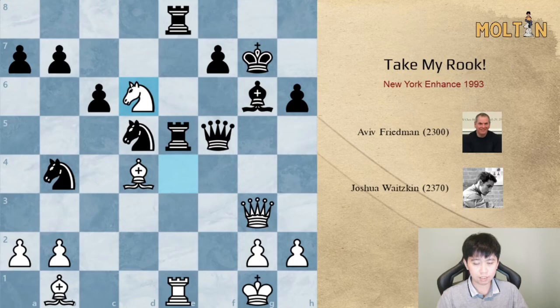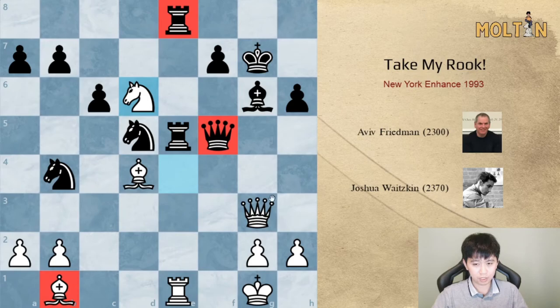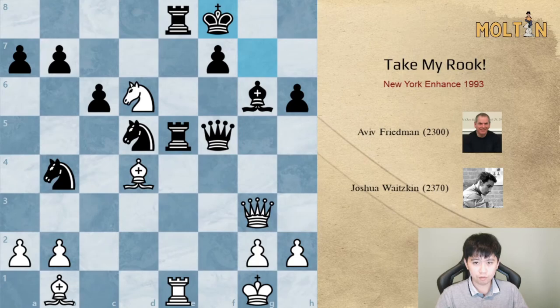Rook to e8, queen to g3 — we're attacking the pinned piece. Queen takes f5, and then white plays knight to d6. Now white is completely winning. We have this pin on the rook, a fork on the rook as well as the queen, and the opening of the bishop on b1.